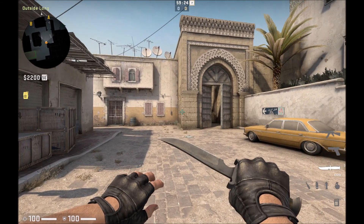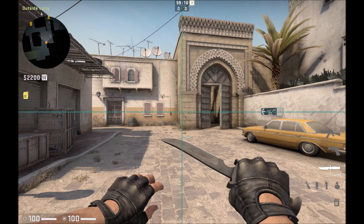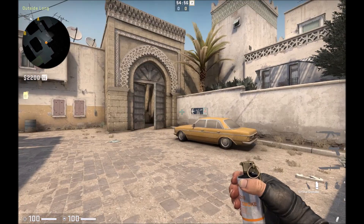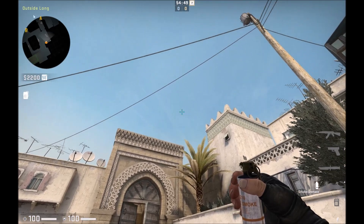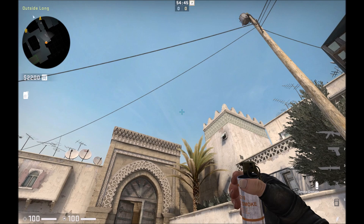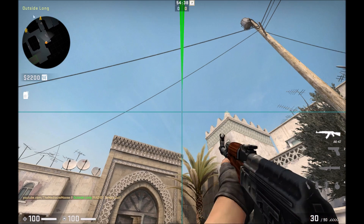What's up YouTube? It's your boy, the Mediocre Moose, here today to show you how to properly line up your smokes and nades using a little tip by binding a button to change your crosshair size. Some smokes on certain maps are pretty difficult to throw. For instance, this long ace smoke — you have to get into this doorway here, line up with this edge, and then the height of it has to line up with this guy which is really far away. But if you have a toggle button that changes your crosshair size, lining up with the height of that is a lot easier.